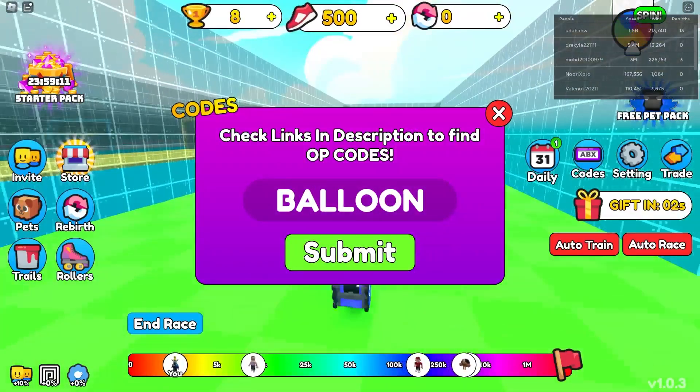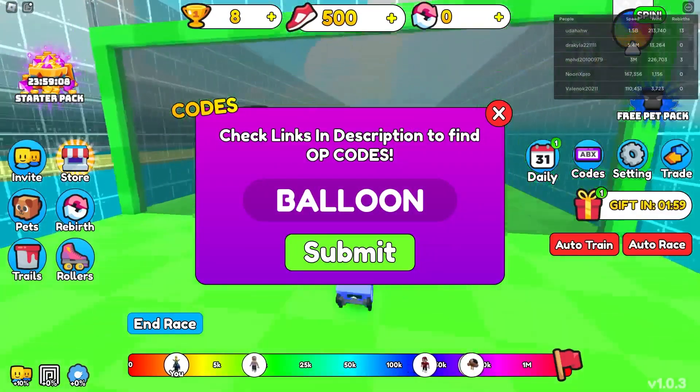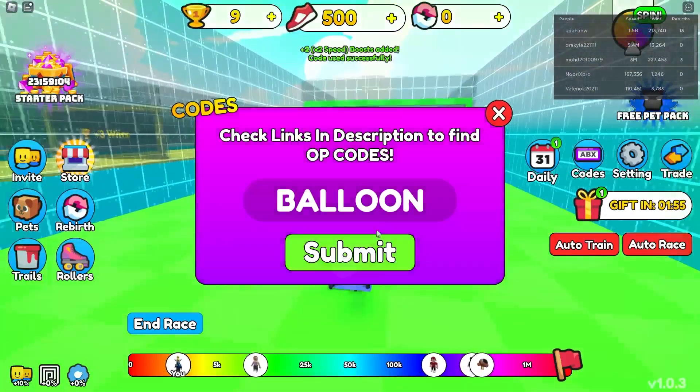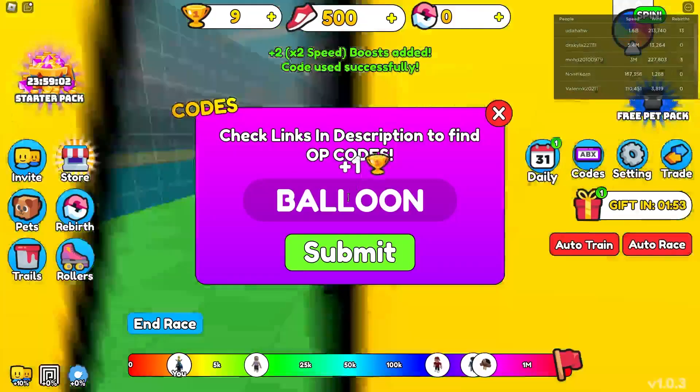And the next code is going to be called Balloon. Balloon actually gives you 3 boosts, guys, so we're going to score for 1, 2, 3 boosts right now. That's really awesome, right? So yeah, press the button — and 2x speed boost added successfully.